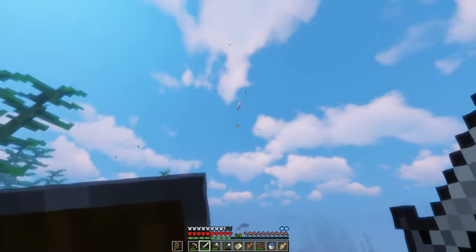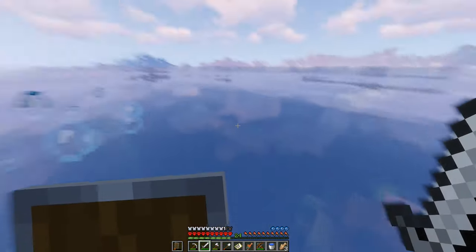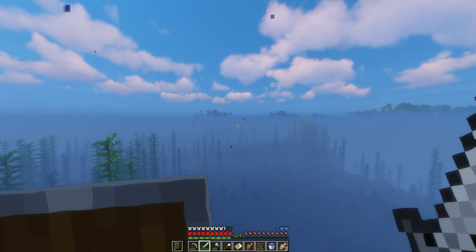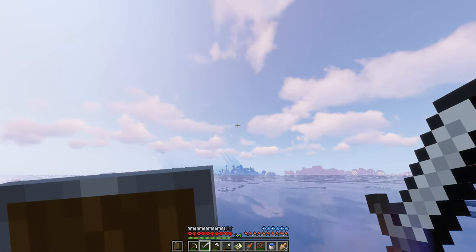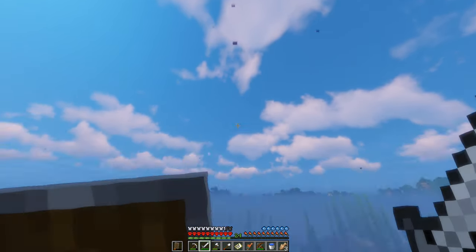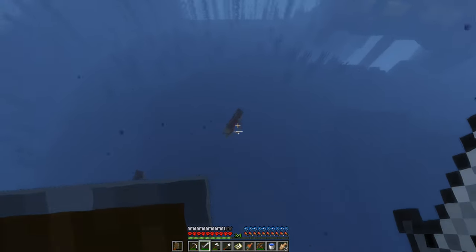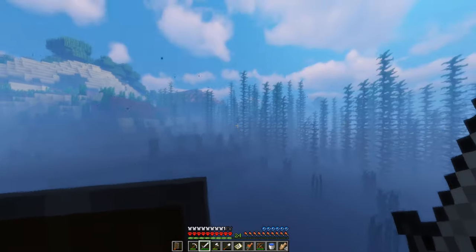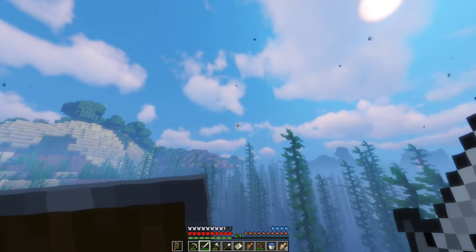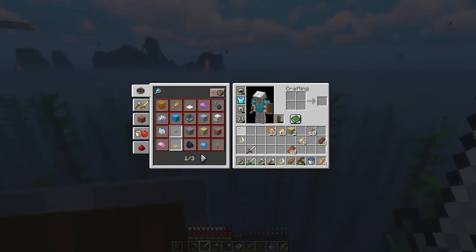I wonder if you could get a fire aspect sword and kill a fish with it — would they drop cooked fish? That'd be kind of crazy. I need to get one of those water breathing helmets. I can hear the dolphin making those little squeaks. Let's go down — give me treasure. I don't know if he just stole that — I don't know if that's a thing they can do. Look at that, there's like three dolphins! I don't want to kill a school of fish.